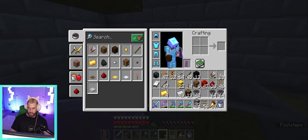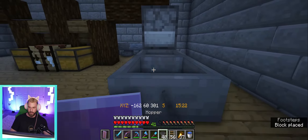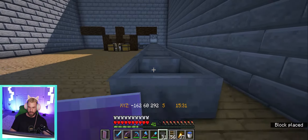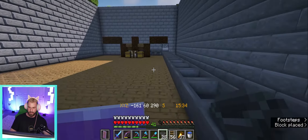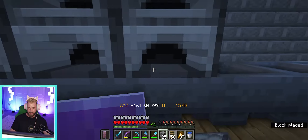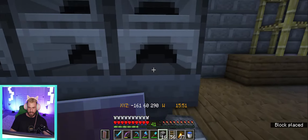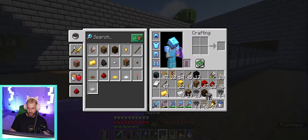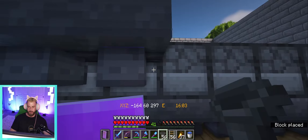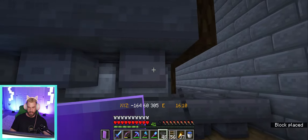From the hoppers we come around the back here to the chest and go one through five, then from that fifth one we go three across. This piece right here is actually going to be three long - we'll do that on both sides. Then this is where our first furnace is going to go. We continue the hopper line: one through sixteen on this side. Then we come back over and do three through sixteen on the other side for our furnaces.